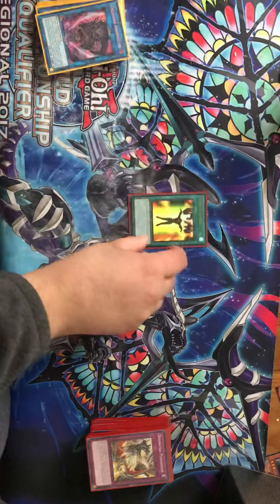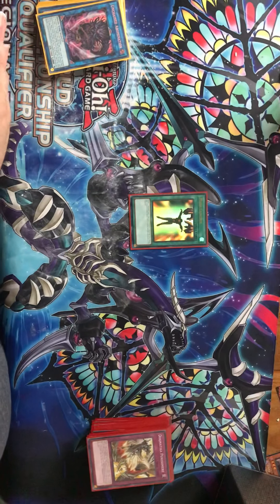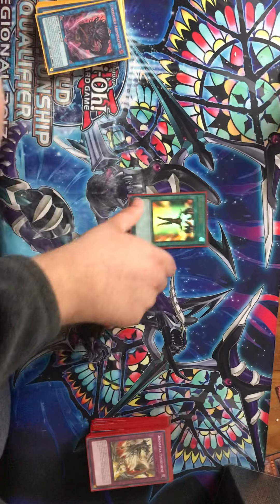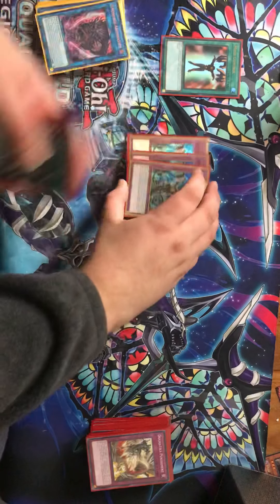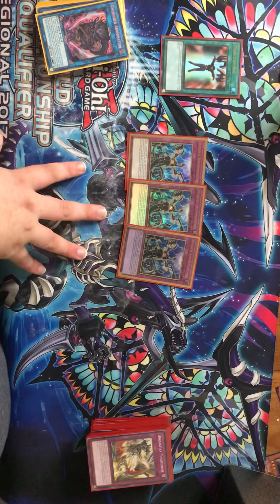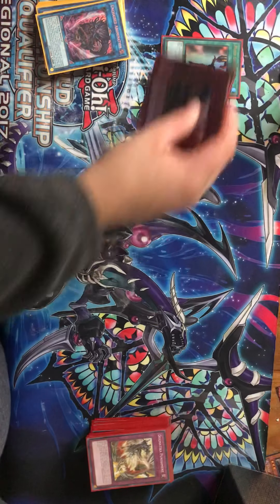Moving on to the side deck. One Mind Control — I find it's good if your opponent has a Dark Monster and you don't draw into Super Poly, because we do side deck Super Poly. You can easily Mind Control their monster and then El Shaddoll Fusion it away — it's just good removal. Three Infinite Impermanence. Imperm's not the best right now, but it's good against certain matchups, and that's when I side it in for another hand trap that's not optimal in that matchup.